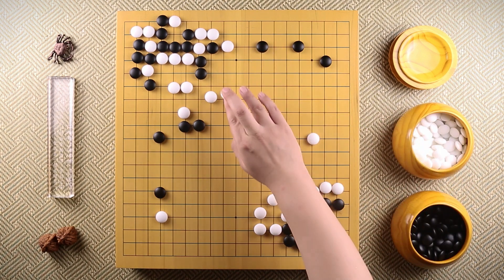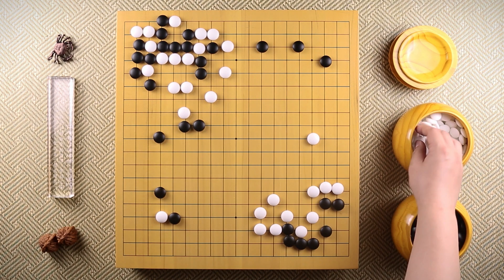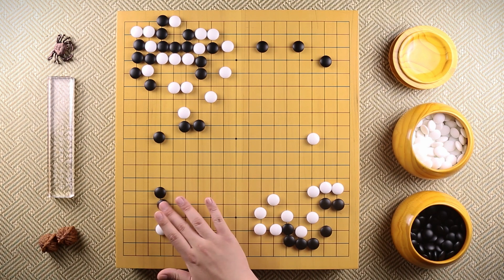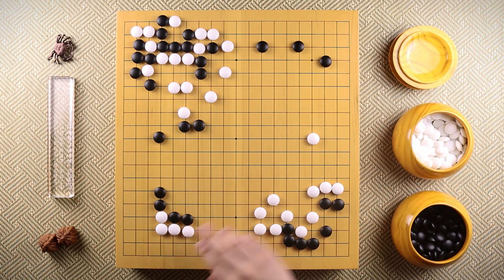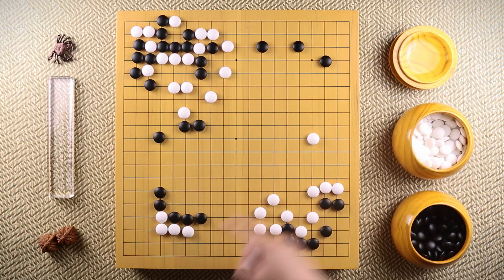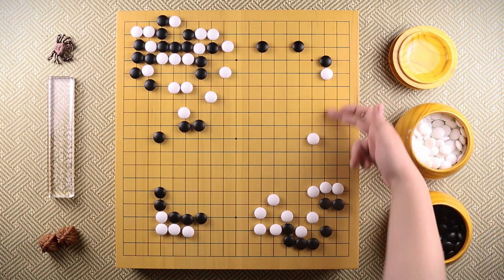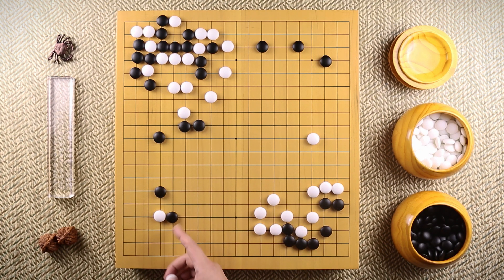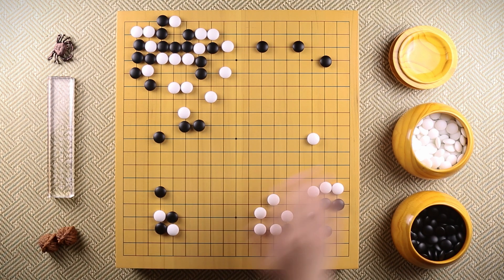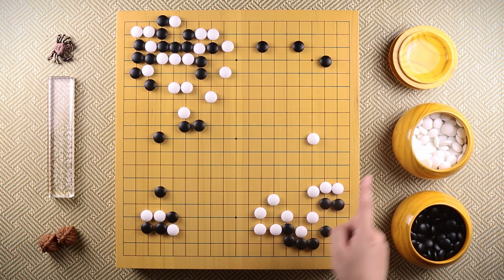So black plays here. White has no choice but to answer, and black attaches over here. From here, white could have played this - when black bumps, white can extend; when black extends, white extends one more time; black extends again, and the white corner is completely alive. White could then attach over there to maximize this part of the board. But Takagawa Kaku wasn't satisfied with this result. That's why when Goseigen attached, he haned. Black cuts, white extends, black extends, and black's goal is to take away another corner to get four corners of the board.